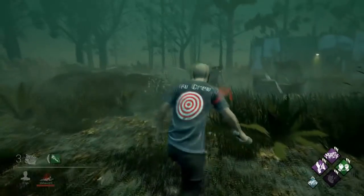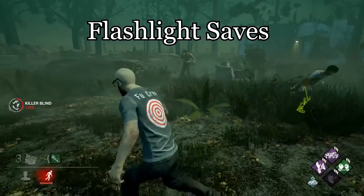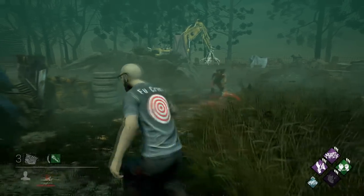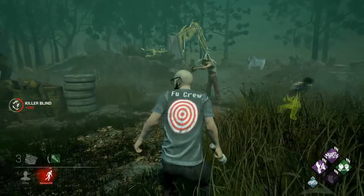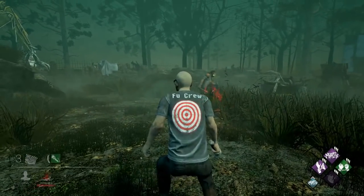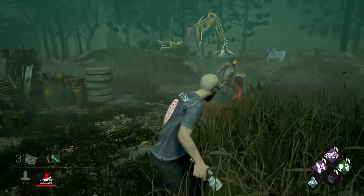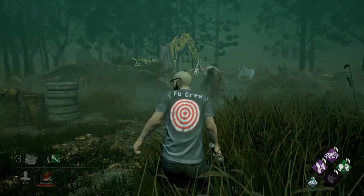Now let's talk about the strongest and most difficult skill to learn: flashlight saves. A killer that is carrying a survivor will drop the survivor if blinded, but is immune during the animation of picking up. As a survivor, you must time your blinds so that the second the killer gains free movement and is no longer in the animation, the blind kicks in and he is forced to drop the survivor. If the blind is done too early, the immunity will kick in and he will keep the survivor on his shoulders. Likewise, if the timing is too late, the killer will be able to look up or away to avoid the blind fully going through.